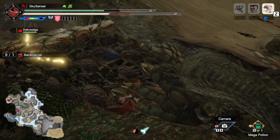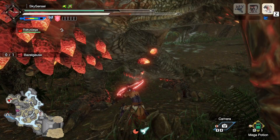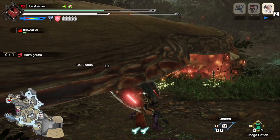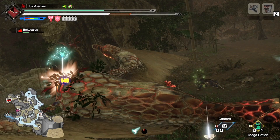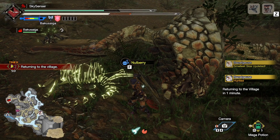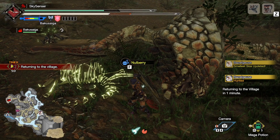That is pretty much everything you need to know to use Charge Blade. There are no real combos per se with this weapon — your main focus is to charge your phials, guard point when you can, and take advantage of big openings with your ultimate phial attacks. I love Charge Blade and it's such a sick weapon to use, so I hope you guys really enjoy it. Let me know in the comments if you have any questions, and I'll be releasing a builds and skills video for Charge Blade as well. Hunters, good luck on your hunts, stay safe, be happy, and keep hunting — Sky Sensei is out.